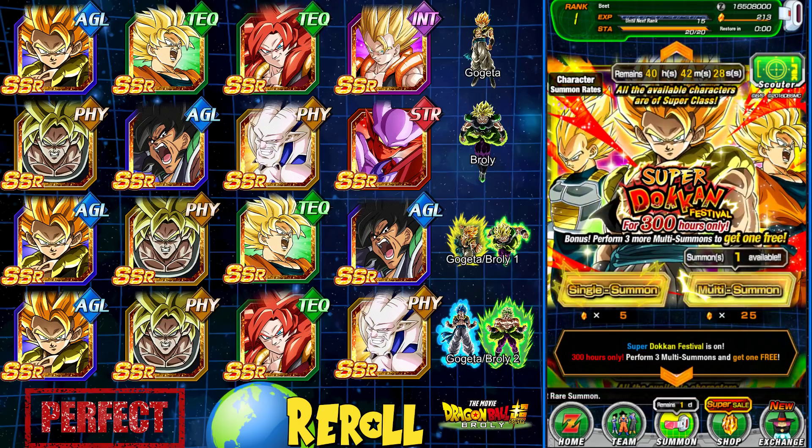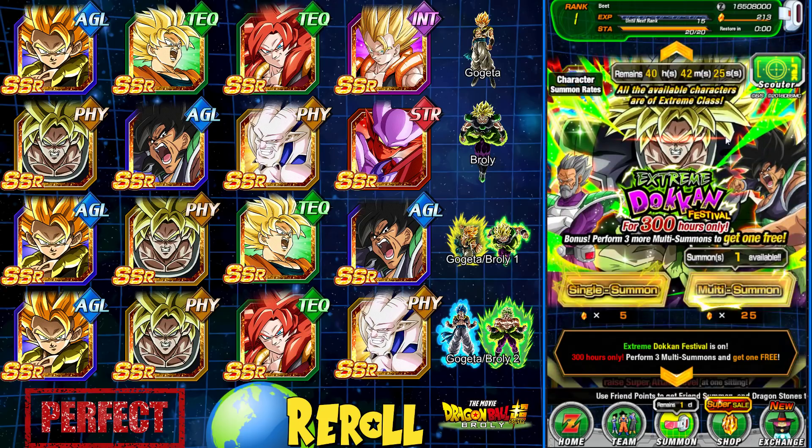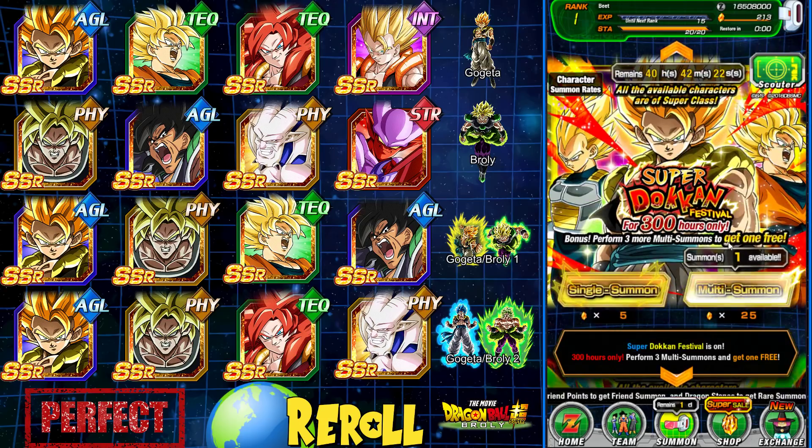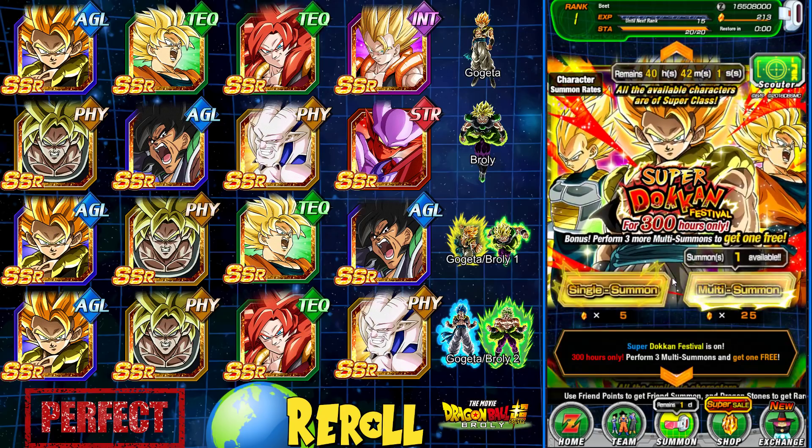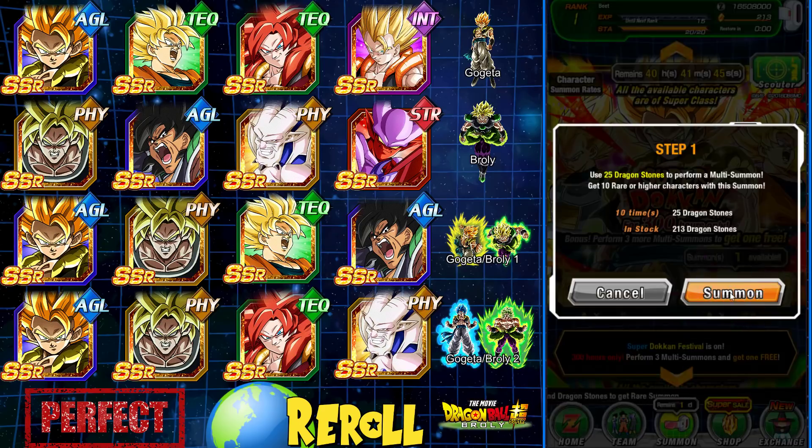This is a brand new Rank 1 account with 200 Dragonstones on it — just enough to do two full rotations on both banners. We're basically trying to get one of the featured TURs, Gogeta or Broly, or maybe both since we have the LRs already. If you are new to my channel, like, subscribe, comment below — do all that good stuff. Shout out to DBZ Space and the Dokkan Wiki for images provided. This will also be a giveaway. Let's start with Gogeta first. I need your energy — redemption is the key word here.